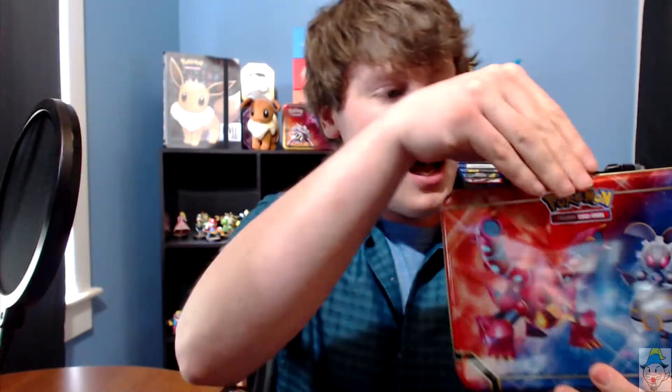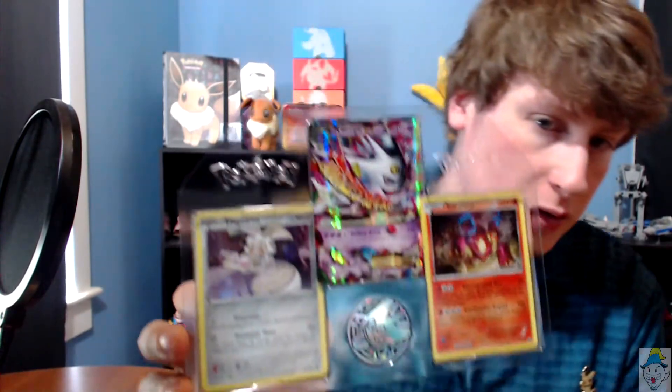But we got good times here. Let's rip into the tin. These things are really freaking sealed. Inside we have ourselves these guys. So we have a Magearna, a M. Gengar EX, and we have ourselves a Volcanion.